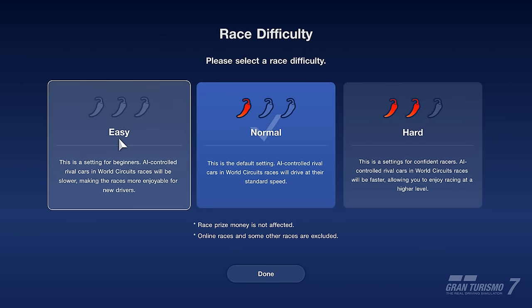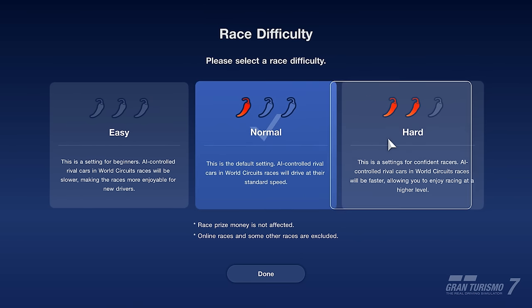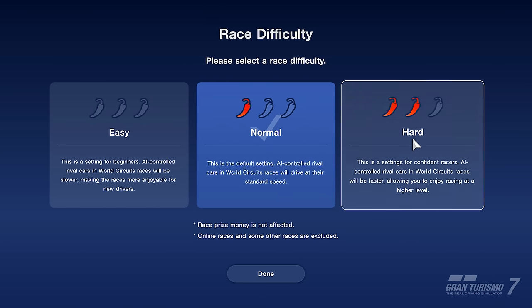From the settings menu you're able to change the AI difficulty with three different options. Depending on how comfortable you are with the game, you can go for easy, normal — which most players will likely have selected — or hard, making all world circuit races a proper challenge. However, the AI difficulty doesn't change the amount of credits you'll earn, so you don't have to worry about that. It's mainly down to your personal preference.